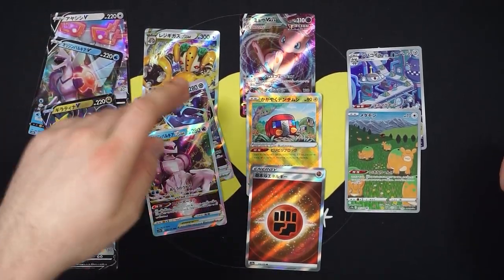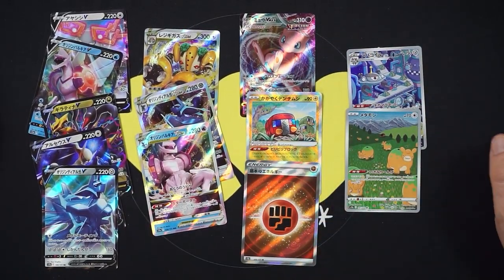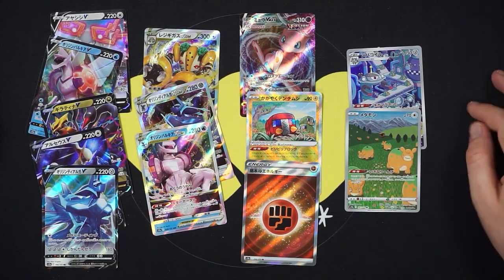Box number two summary: one, two, three, four, five Vs - three V Stars, a V Max, a Radiant, the secret rare energy, and just two ARs. It's pretty brutal compared to how well the first box went. Maybe you're not guaranteed an SR, but every other opening I've seen has had two. Let me know your thoughts in the comments. Also let me know whether you think this is one of the best sets Pokemon has ever released. Thank you so much for watching - give it a like, check out some of my other videos, hit subscribe, ring that alert bell. Stay safe, see you in the next one!